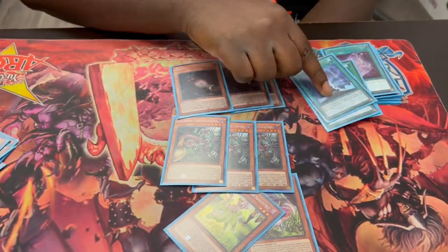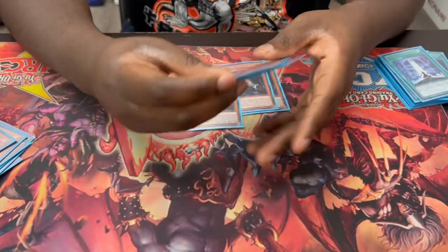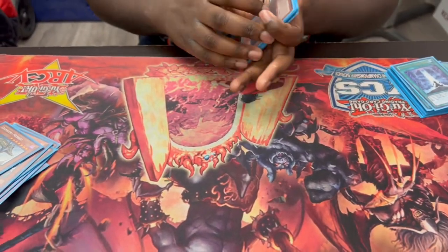And you can use them for Allure and Beginning of the End. If I'm playing Allure, Dogman is usually the first one I'm pitching. Allure also triggers the ability to summon from the grave, which helps get bodies. That's it for the monsters.